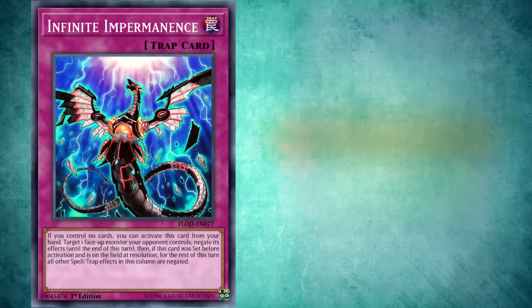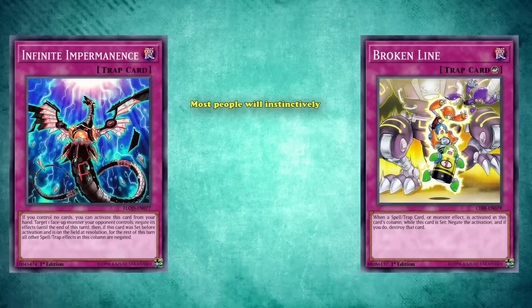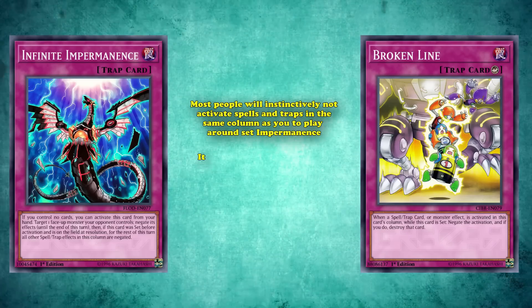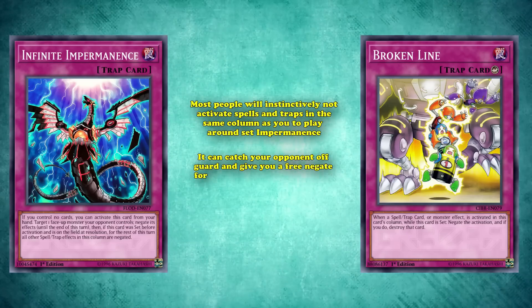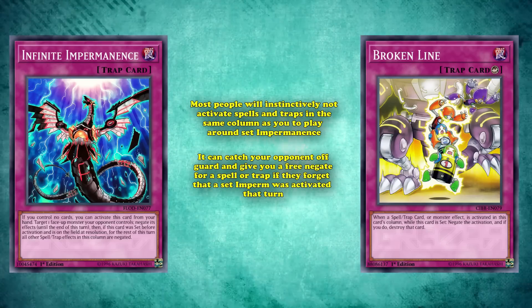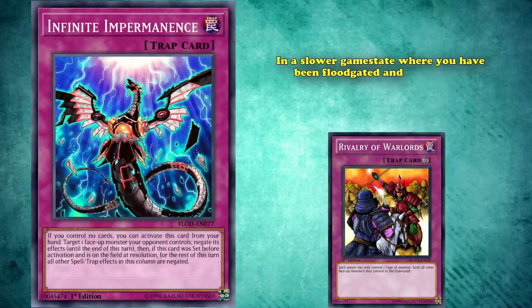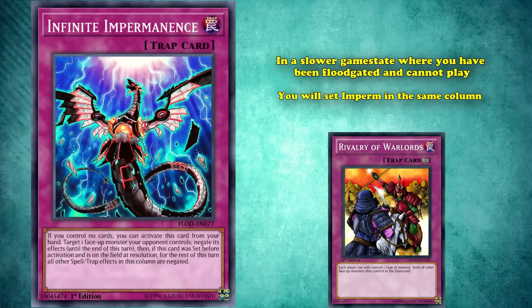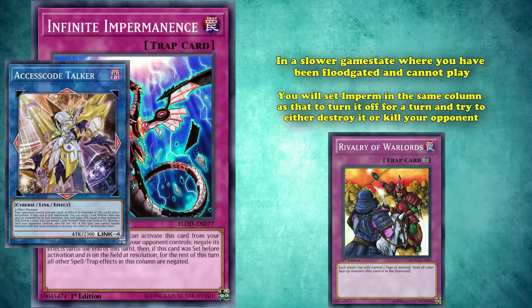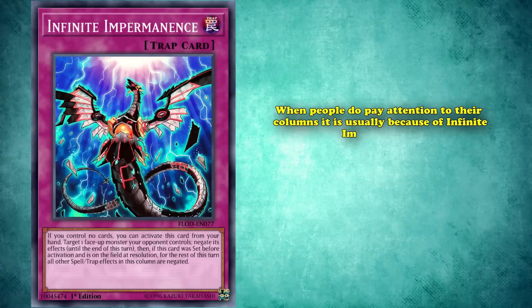One of the reasons why Broken Line earlier on this list is so weak these days is because most people will instinctively not activate spells and traps in the same column as your spells and traps, to play around a set Imperm. You can catch your opponent off guard and get a free negate for a spell and trap if they forget that a set Imperm was activated that turn, but that's more of a bonus than anything. Usually what will happen is that in a slower game state, when you've been floodgated and can't play, you will set Imperm in the same column as that floodgate to turn it off for a turn and try to destroy it or kill your opponent.